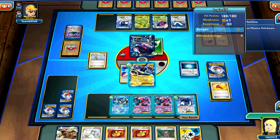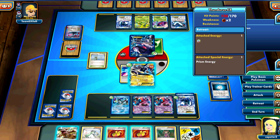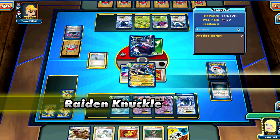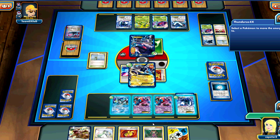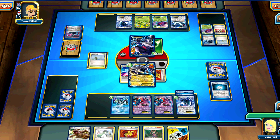Now I'm a little worried because he runs Enhanced Hammer. It may be just a one-of tech, but it also may be a two-of tech. I decided to go for the DCE, hoping off a Shauna of five. I end up going for the Plasma, just because there's already two in there — if he Enhanced Hammers it off, that leaves only one in. I still have a pretty good chance of pulling a DCE off of the Shauna, so I'm not really concerned there.